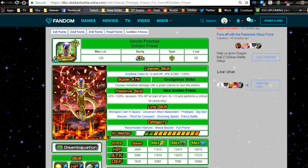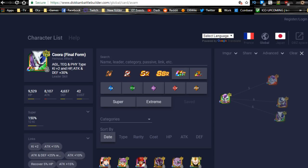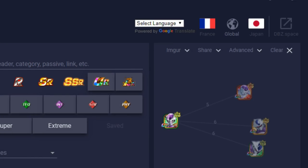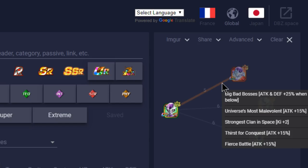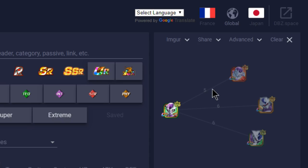I highly recommend giving him the base dupe system — obviously it's a dokkan exclusive. I love playing with this unit so much. In terms of the linking guide, the overall best linking buddy in game is going to be Frieza clan units. The Frieza Final Form you can pull from the banner — he's not a dokkan exclusive — shares Big Bad Bosses, Universe's Most Malevolent, Strongest Clan in Space, Thirst for Conquest, and Fierce Battle.